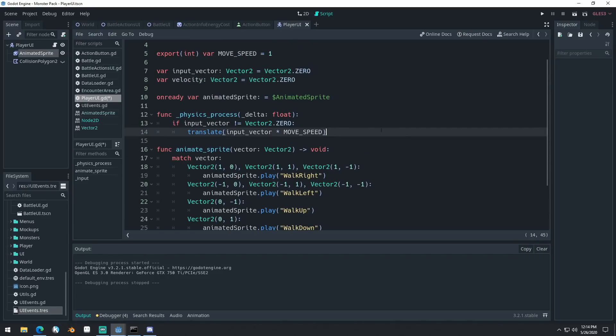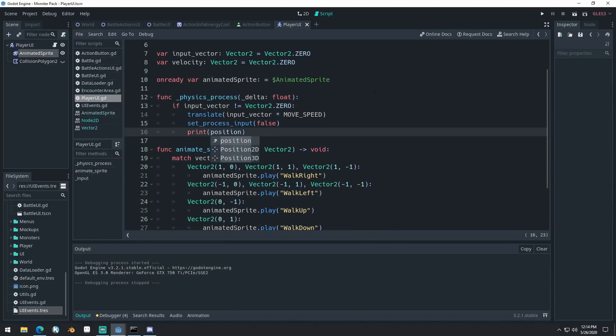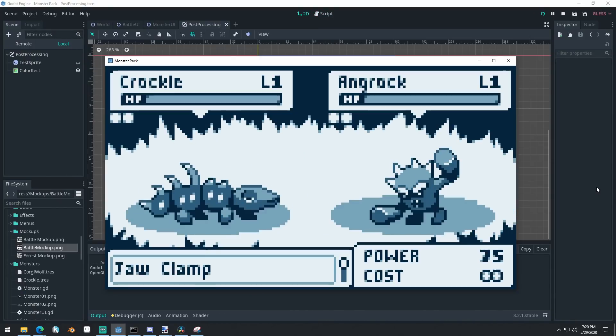Good morning, afternoon, or evening, wherever and whenever you are. My name is Benjamin. My name is Caleb. And welcome to the next devlog in our game Monster Pack.